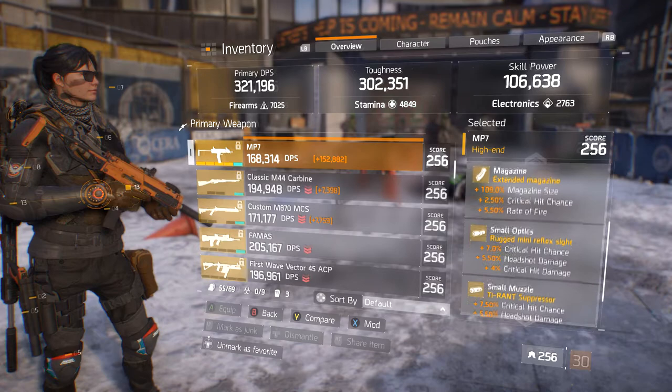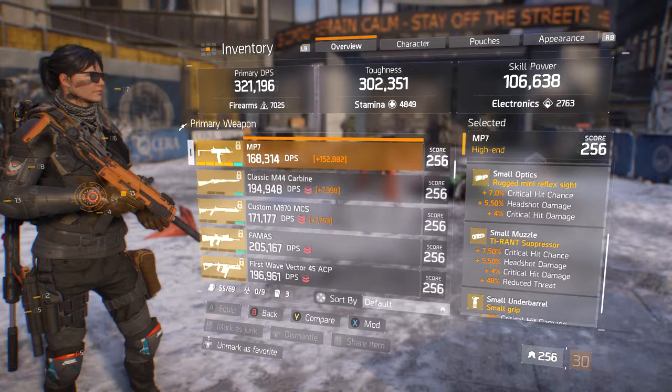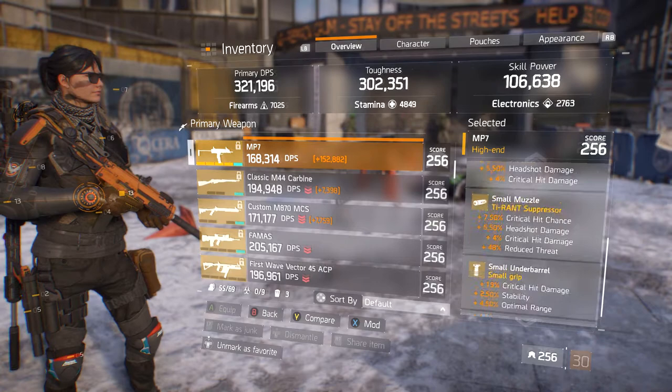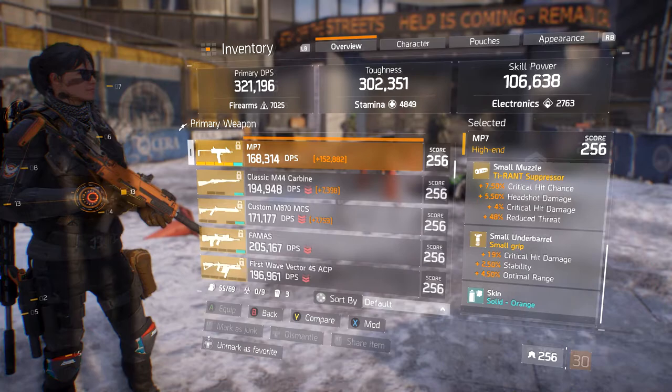The magazine is 109% mag size, 2.5 crit chance, and 5.5 rate of fire. The sight is 7 crit chance, 5.5 headshot, and 4 crit damage. The muzzle is 7.5 crit chance, 5.5 headshot, 4 crit damage, and 48 reduced threat. For the underbail it is 19 crit damage, 2.5 stability, and 4.5 optimal range.